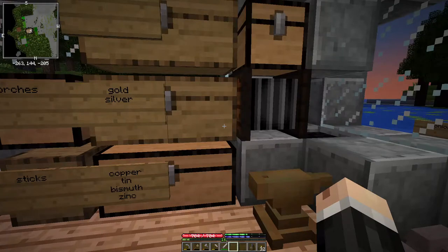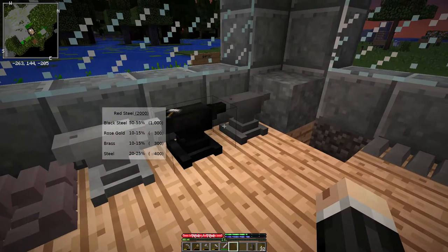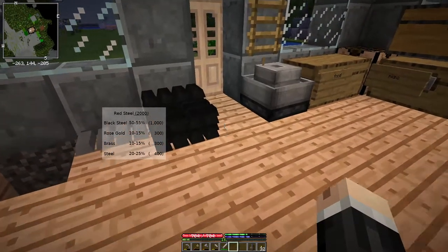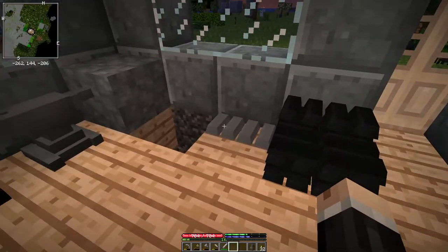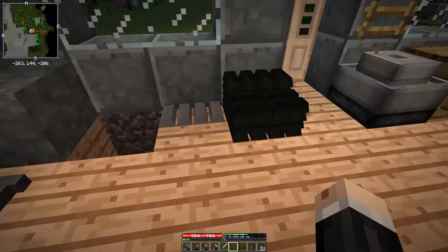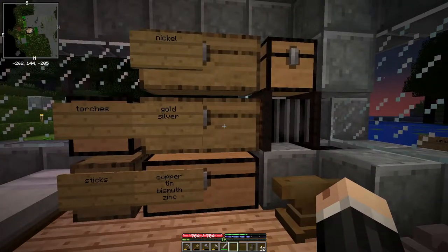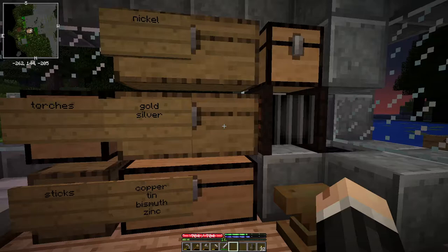Okay, so we're gonna make red steel and it has four components: black steel, rose gold, brass, and regular steel. I've already gone ahead and made up all of the black steel we're gonna need, and the regular steel as well - I did that off camera because I've done it in previous episodes so you can reference back to those. For the rose gold and the brass we haven't done those before, so I'll go through them quickly. First up we'll do the brass.